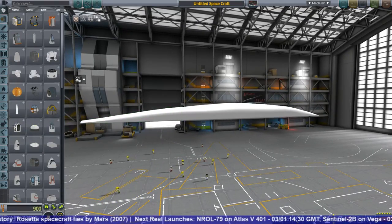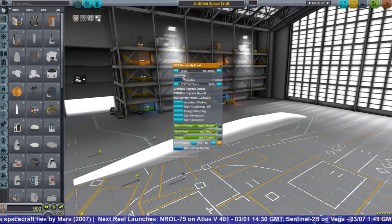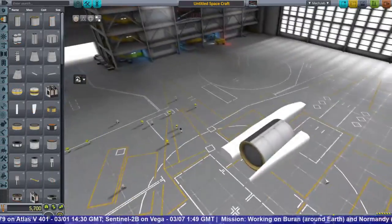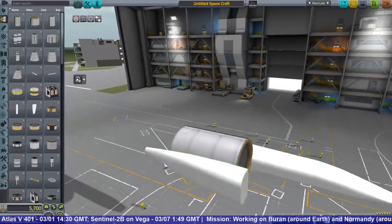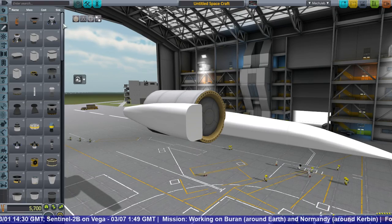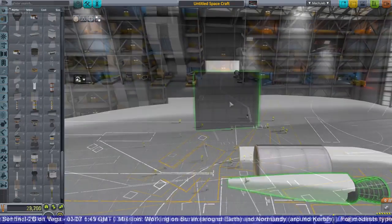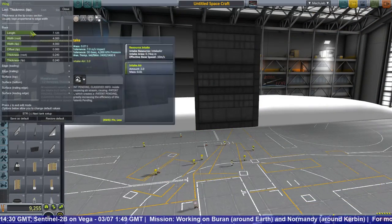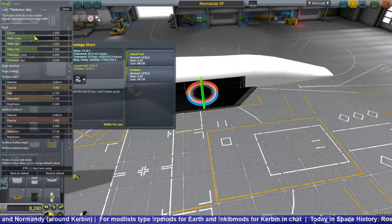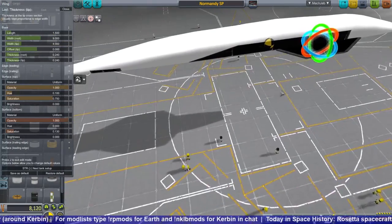I actually went into Blender and made these three fuel tanks. Basically they're fuel tanks except the front section does contain two Kerbals, though I don't have an interior for it so you can't really see the Kerbals in IVA view. I wanted them to be as generic as possible so I could use them for other things. Instead of applying a Normandy texture, which would make them less generic, I decided to use B9 Procedural Wings to sort of add the textures to the side.